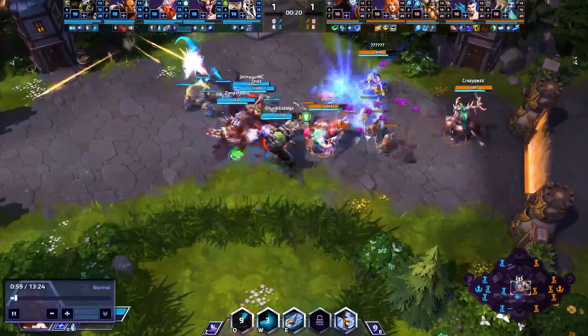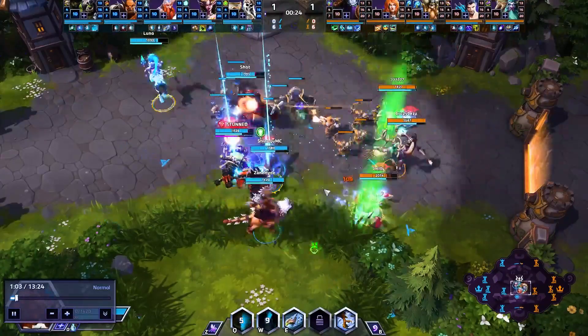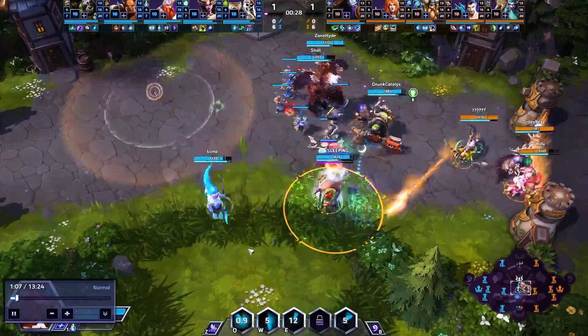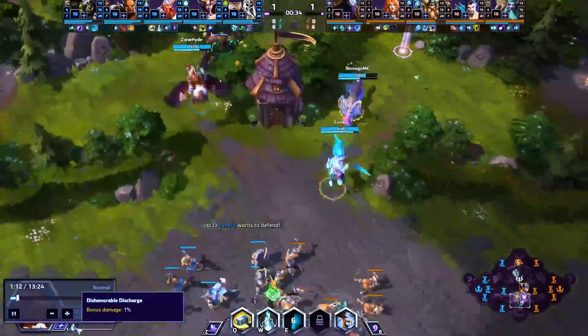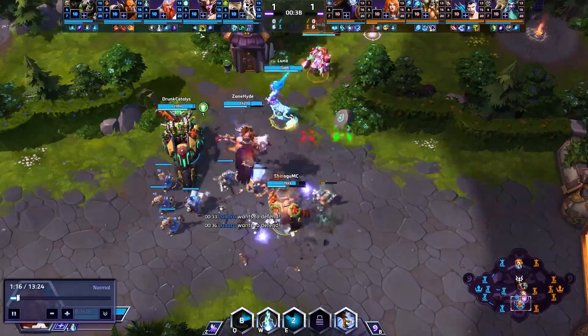Right here at the beginning of the game we're just looking to Q onto that minion wave, get that boomerang, get that AoE damage, and start picking up our waves. We're going to put our W on the enemy Muradin and just try to farm a couple stacks. Generally you're not going to complete this quest — you'll get to around 60% typically by the end of the game, but it is nice if you can get that damage out quicker because it makes a pretty big difference.